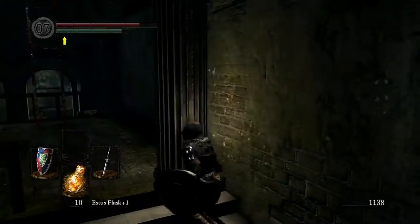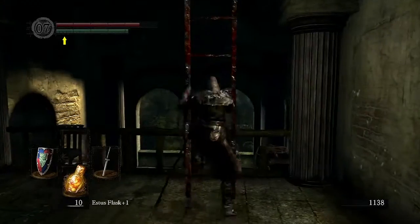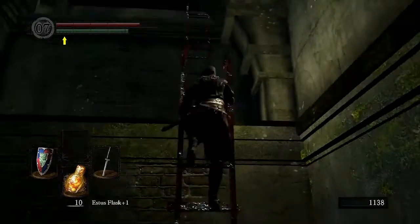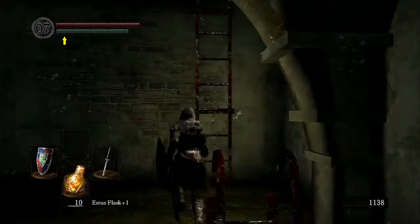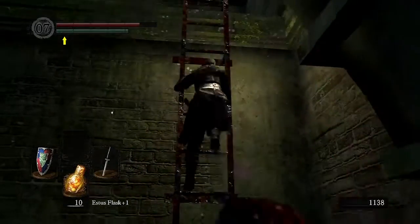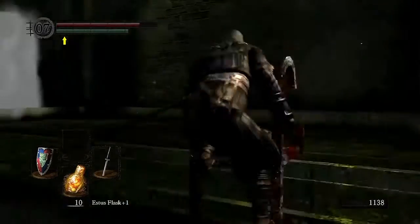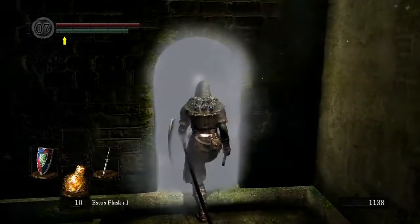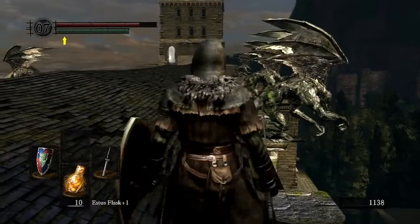This boss is definitely not optional because on the other side is one of the two bells that you have to ring, so obviously there's no way around that. It's a boss that a lot of first-timers might struggle with, so there are a couple of things you can do. Let's just get in through the fog wall.